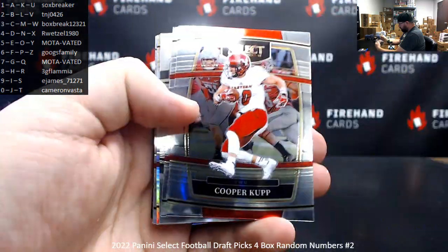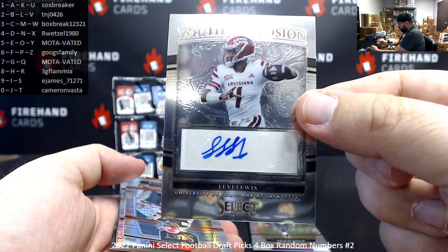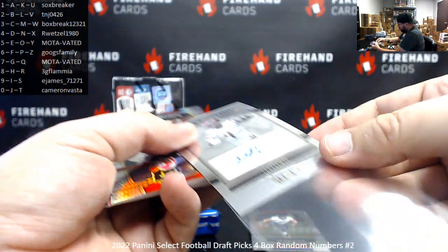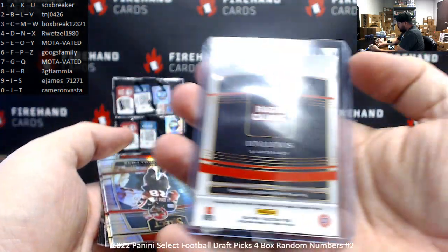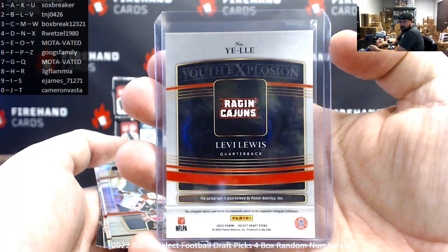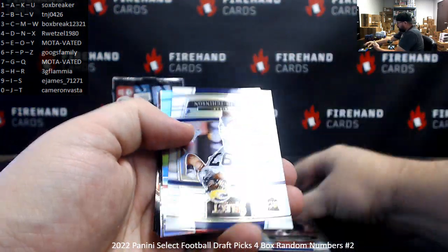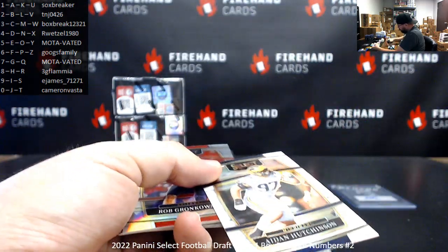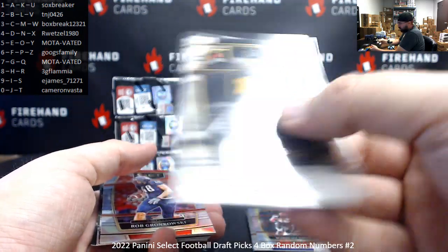Dotson, Ricky. Berks, Ricky. Levi Lewis — Youth Explosion autograph. This will go off the letter on the back. Last letter is the letter E on that card — letter E goes to Motivated. Got a white prism here of Aiden Hutchinson. The white prism should be numbered to 35 — 14 of 35, spot four for R. Wetzel.